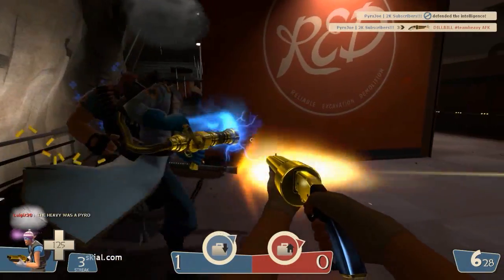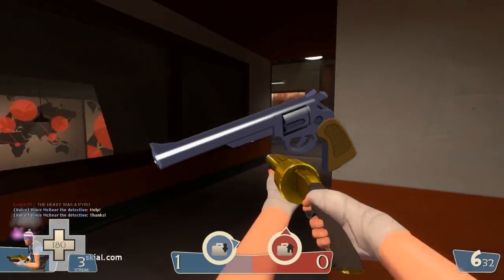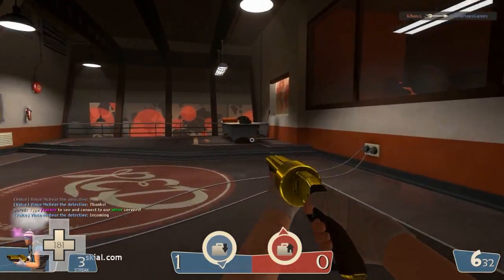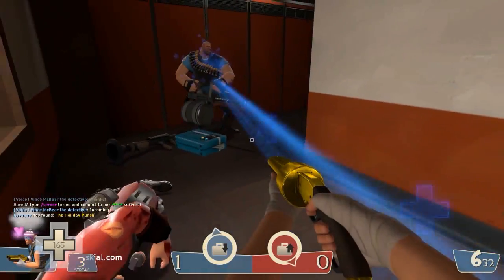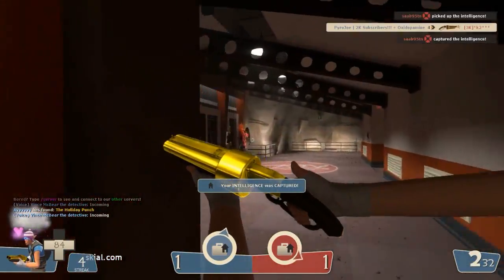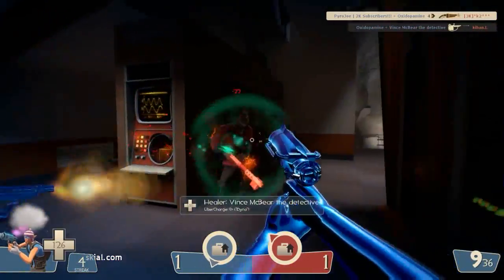Next up, and a slightly more expensive addition, we have the Big Kill. The Big Kill is about 6 keys in value and is a re-skin of the Spy's default revolver. It's a really basic skin and actually has the same gun sound as the stock revolver, however it just looks so much better. It looks more damaging than the revolver — it's a lot bigger and the colours look a lot nicer, and it generally just looks a lot higher quality.